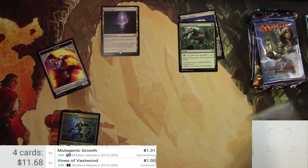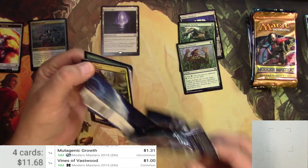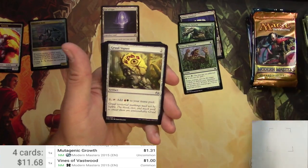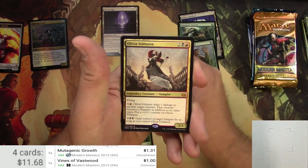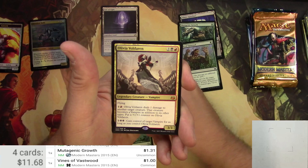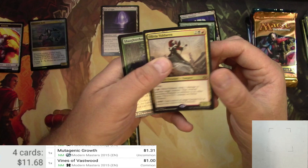Uncommons from 2015: Dimir Aqueduct is okay, Mutagenic Growth a little better at $0.31, and Vines of Vastwood at a buck. Next up, Modern Masters 2017 — Ground Assault, Electromancer, Crippling Chill, Coiling Oracle, Golgari Signet, Putrefy, Baloth Cage Trap. The rare is Olivia Voldaren, a mythic 3/3 legendary vampire for four with flying and damage-based vampire conversion abilities — and a foil Slaughterhorn.